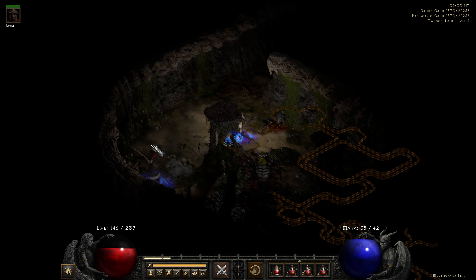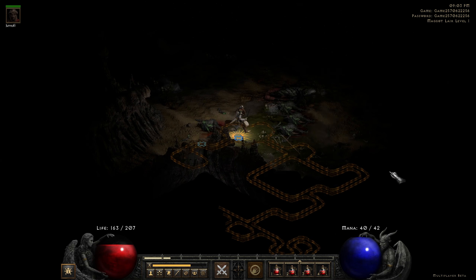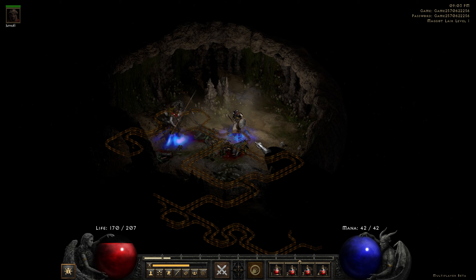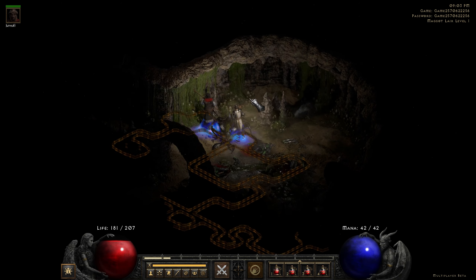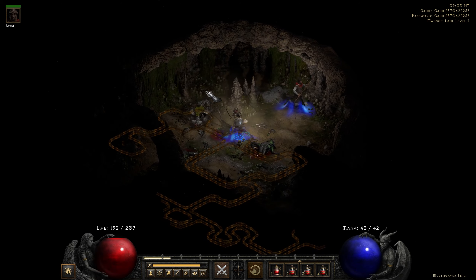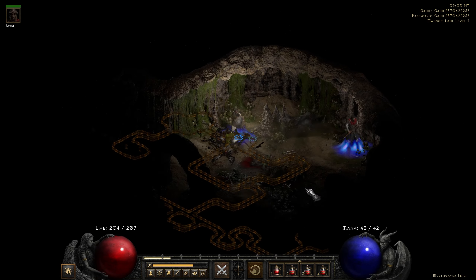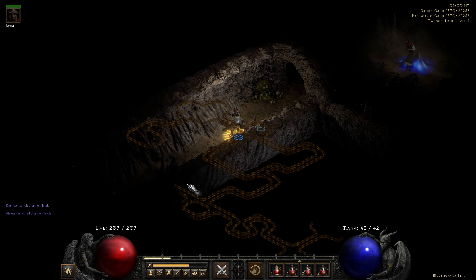Bringing my map up — and of course, since we're in the Maggot Lair, I went the wrong way. Time for a very long trip back. I'm going to use this stalactite or stalagmite coming up from the ground to show you the dynamic lighting. Like the simplest thing in a game nowadays, but it's just amazing to have that in Diablo 2.